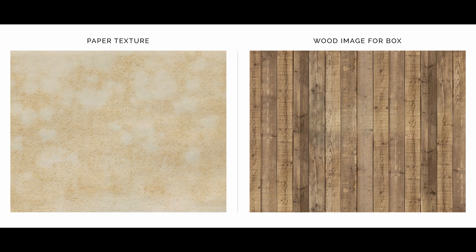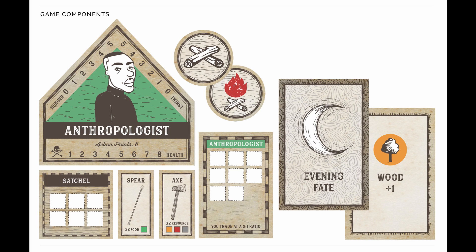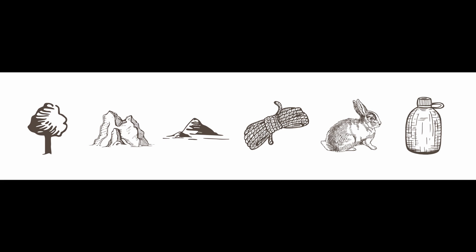What I wanted to do was bring in some textures and also a woodcut look to a lot of the elements in the game — a very graphic style for the resources. I also really wanted to have a map legend that listed all the resources and all of the crafting elements.